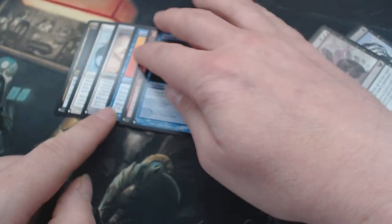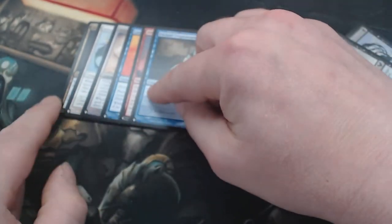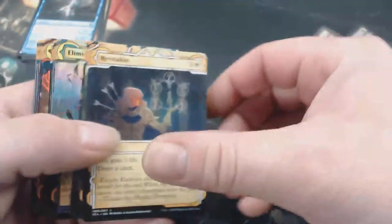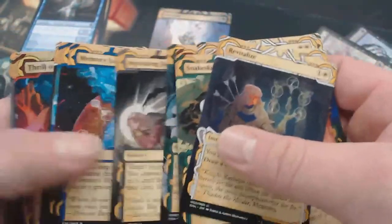We got a total of six cards from the list. These are the Mystical Archive cards. There is one foil — I think we just got the two foils: Eliminate and Thrill of Possibility. Two foils there.